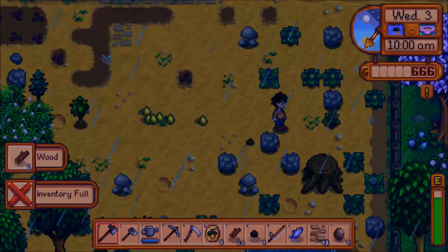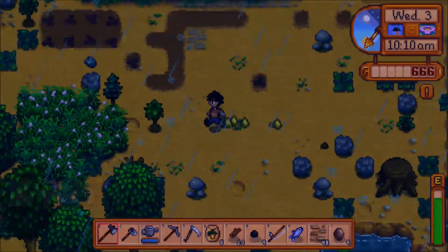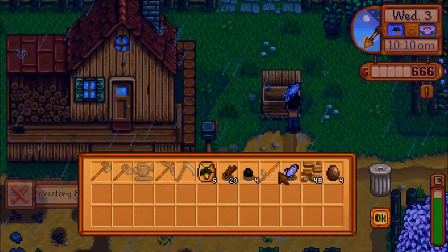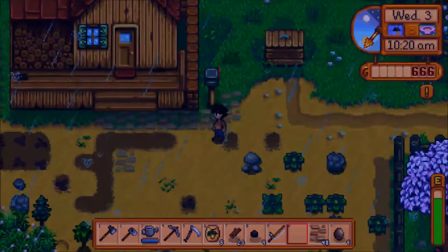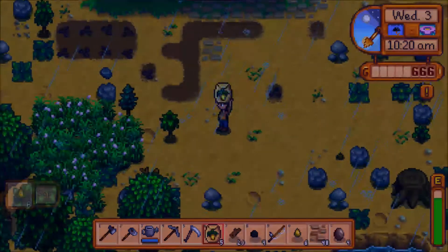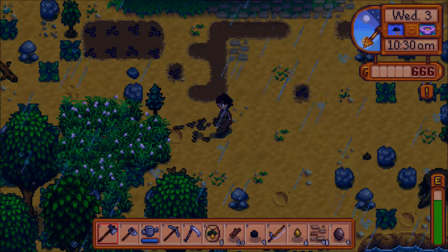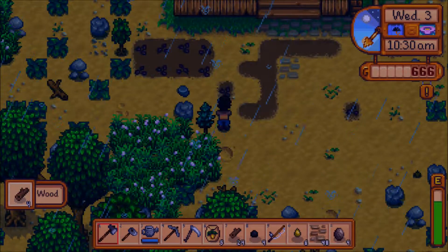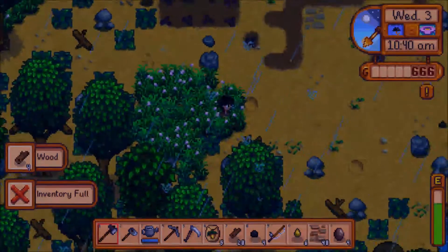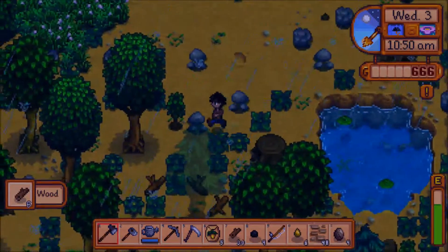That was a weird sound and I'm very curious to know. I can't break that stump yet. I'm just going to go ahead and drop off this herring. I can pick up all this sap because I can use that to make torches or something. Let's just cut down this tree, clear out everything. I'm still curious to know what that noise was — that was weird.